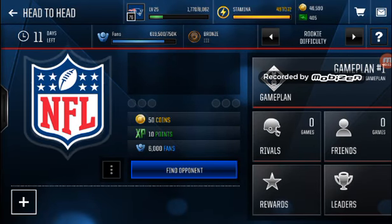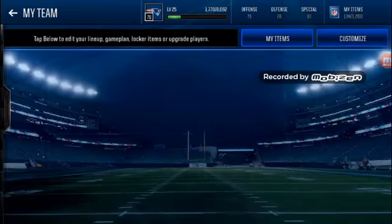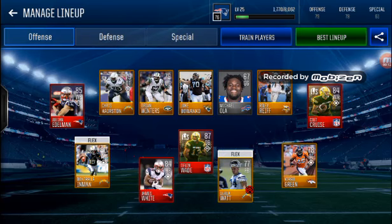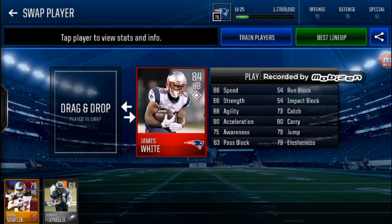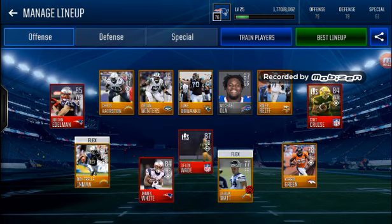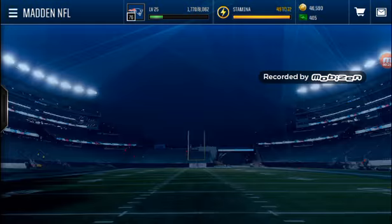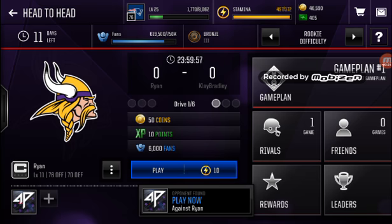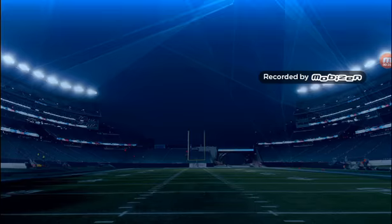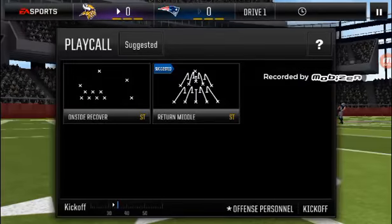What's good YouTube, it's Clay Bradley back with another video. Today we are doing a position battle between 84 overall James White and 79 overall Doug Martin. Each player will get two or three head-to-head drives — I'll decide — and we will only be running them. The player with the most touchdowns wins.